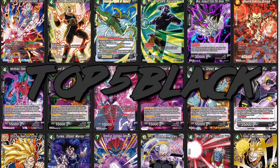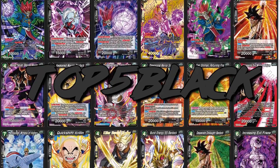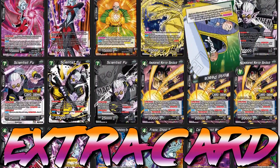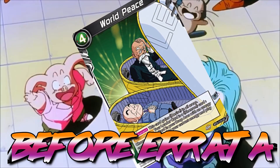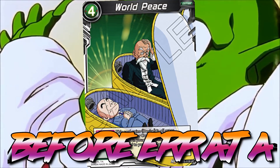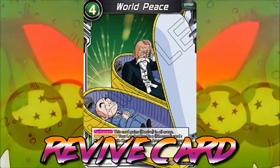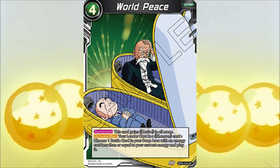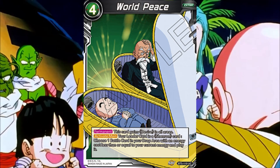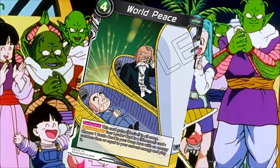We finally reach the final color: black. The best extra card in Dragon Ball Super that happens to be black is World Peace. World Peace is essentially a Monster Reborn — this card allows you to choose one battle card from your drop area where the energy cost is less than or equal to your current energy and play it. If you have seven energies you can bring back a seven-cost battle card. Combined with leaders that grant the Desire ability, you're able to bring something back to life without any energy, making World Peace a very powerful card.